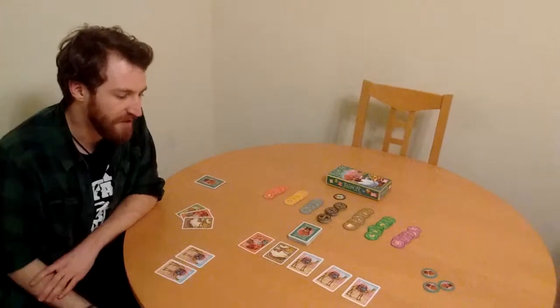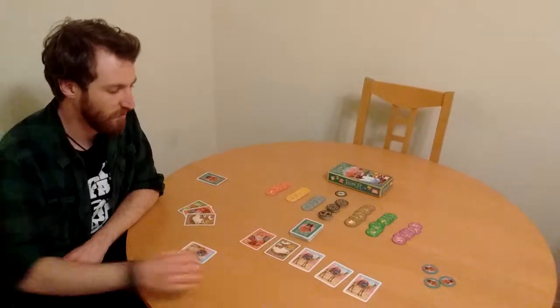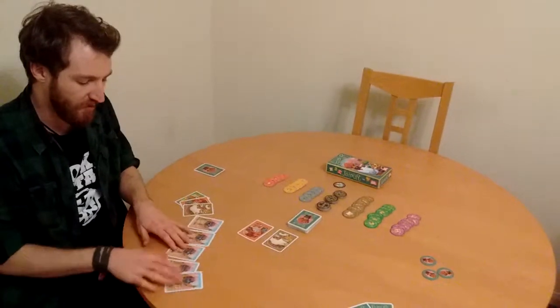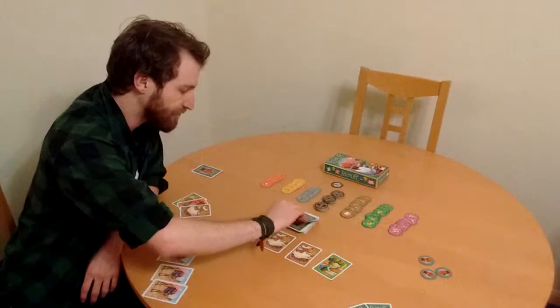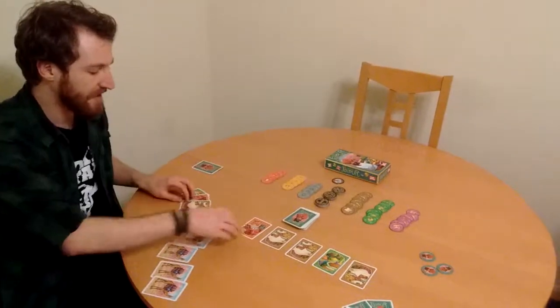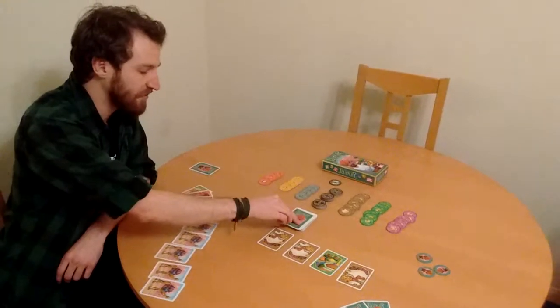Taking goods from the face-up cards can be done in a number of different ways. First of all, you could take all of the camels that are available and add them to your herd. These get replenished from the deck immediately, and it is then the next player's turn. Or you can take a single good for no cost — that gets added to your hand and replaced from the deck.